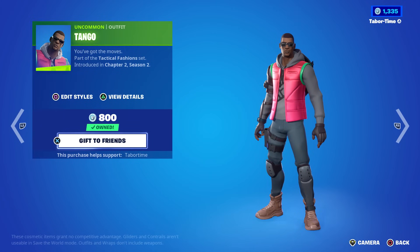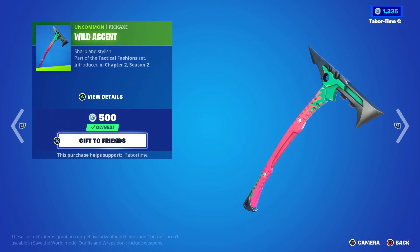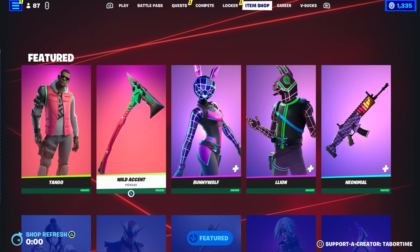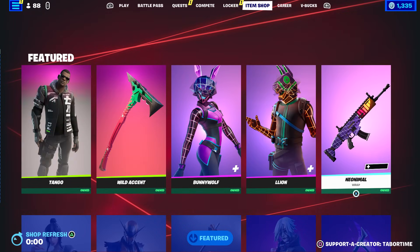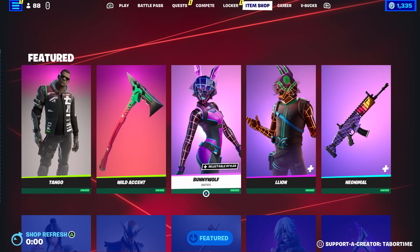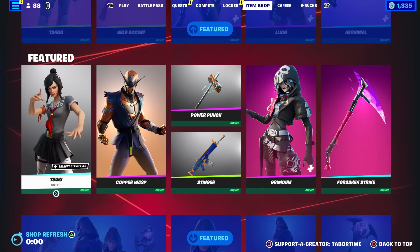Very cool style for Tango. Not often do male characters get additional styles — it's usually females — so it's great that Tango has received one. Sadly though, his pickaxe Wild Accent doesn't get a new style, which is a bummer. I don't know why they do that sometimes — update the whole set, please. Bunny, Wolf, Lion, and the animal skins are back. These are great reactive skins: when you swap your pickaxe, it changes your back bling and your character's face model.